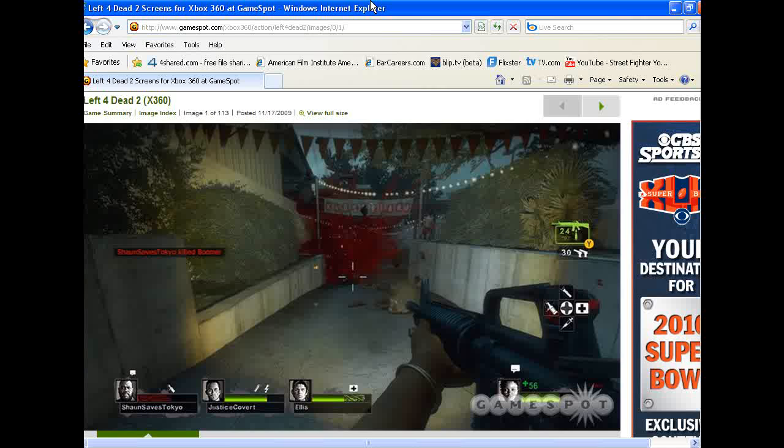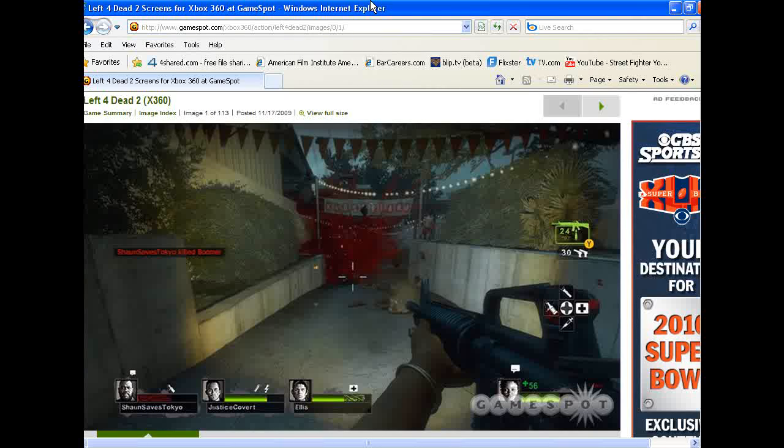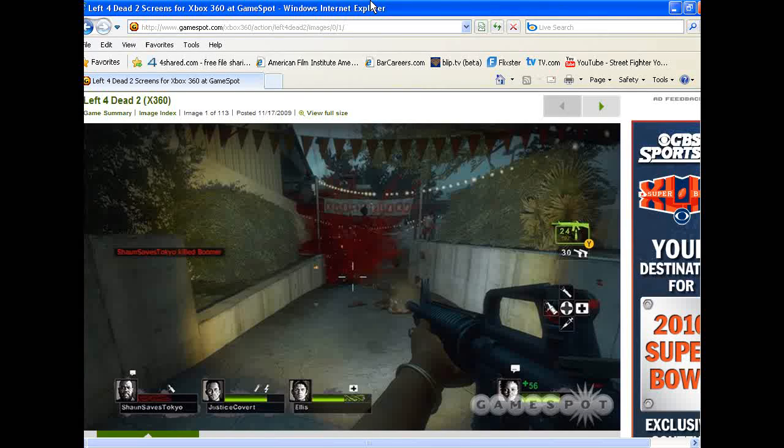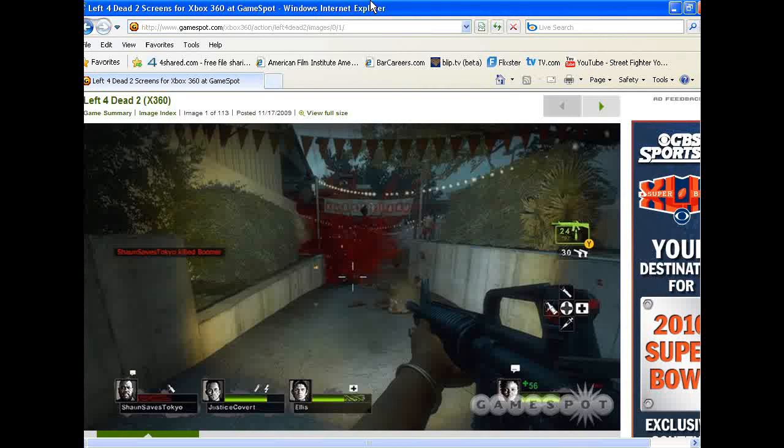When you're part of a group, it's not just run around and shoot zombies — there are different types of zombies that require different strategies. For example, some zombies stand on top of roofs and you can't see them until they grab you with their tongue and strangle you to death. The only way to save yourself is if a teammate comes up and revives you or shoots the zombie. You definitely need to rely on each other a lot.